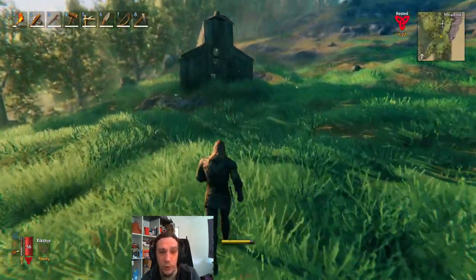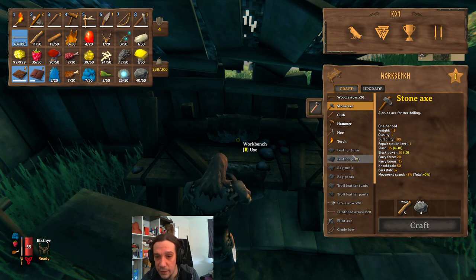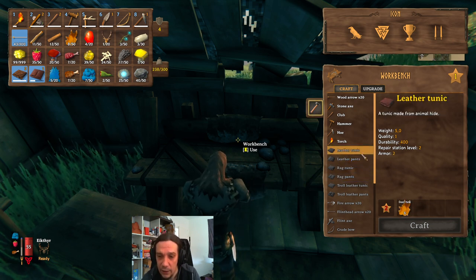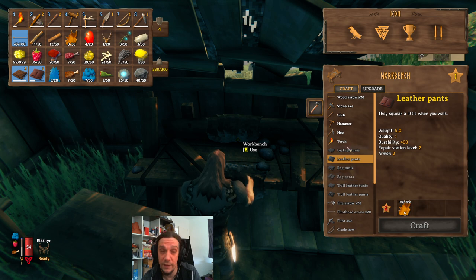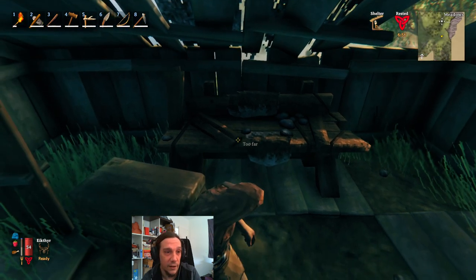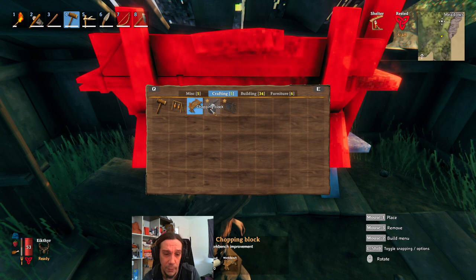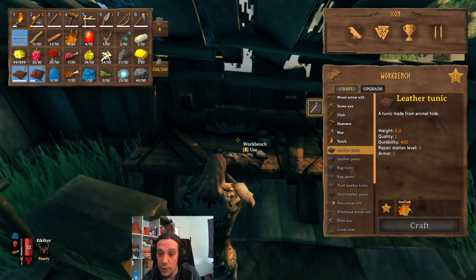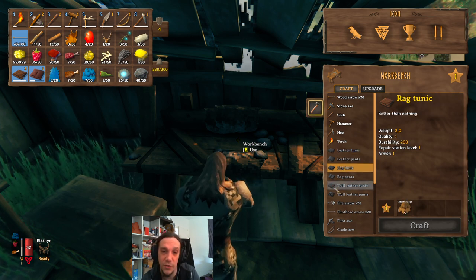Deer hunting is important for two things. First, you will need those deer trophies to summon the first boss. Apart from that you can craft leather tunics and leather pants from deer hides. I always recommend deer hide clothing over ragged tunic and leather scraps clothing, because deer hide is not necessary for weapons — leather scraps are. So with enough flint you can create really good armor for this level of the game at almost no cost. Save yourself the leather scraps for your weapons.